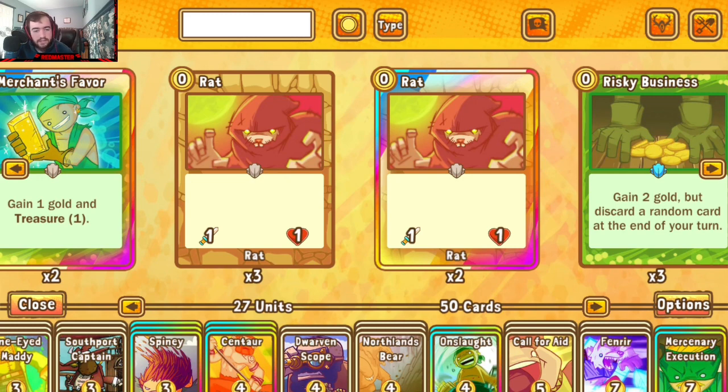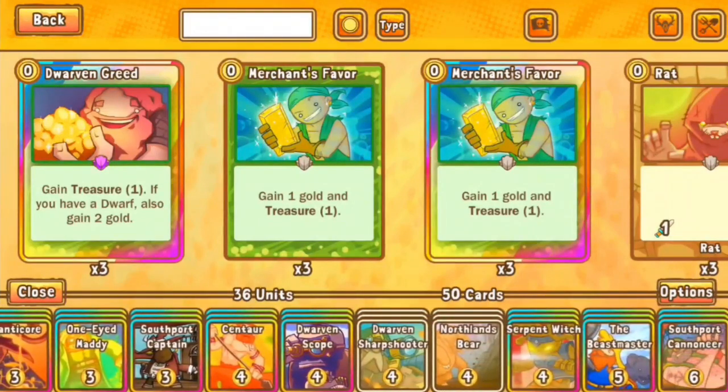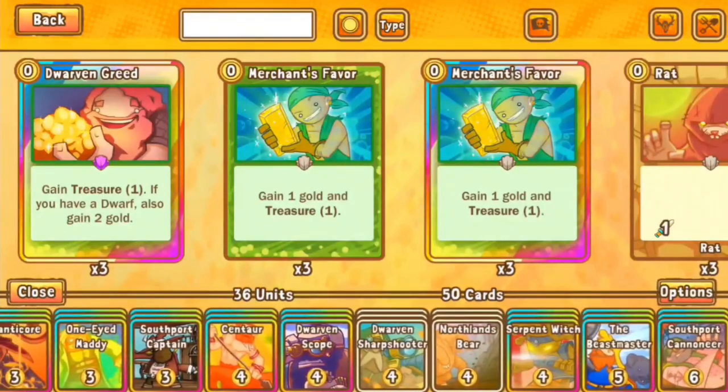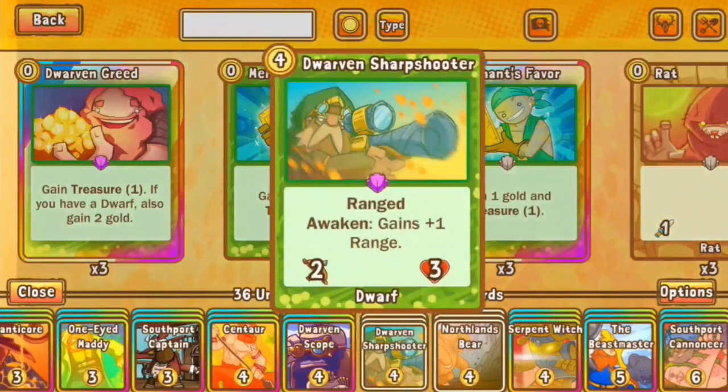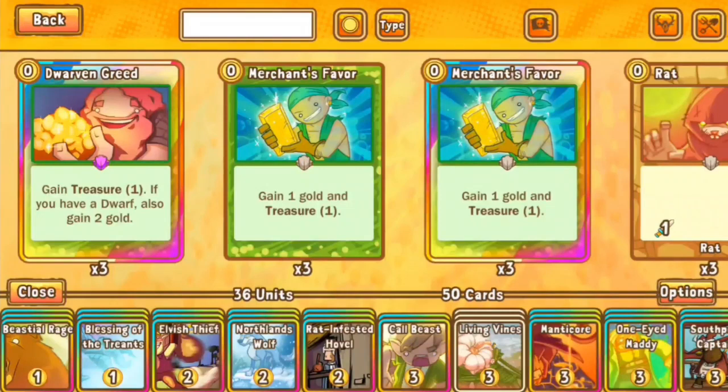I want to continue our little win-trading streak that me and BC have got going. But before we do that, I'm going to show you what exactly he's running this week. All right, boys and girls, we're taking a look at the Faction Warfare deck. I just kind of threw some stuff at a wall and here we are. The name of the game is Scope and Units — Scope, Serpent, which with Beastial Rage could be pretty spicy. It's a lot to ask for a three-card combo though, so I don't know if we'll see it. But hopefully, if the stars align, we will. Without further ado, let's get into the matches.